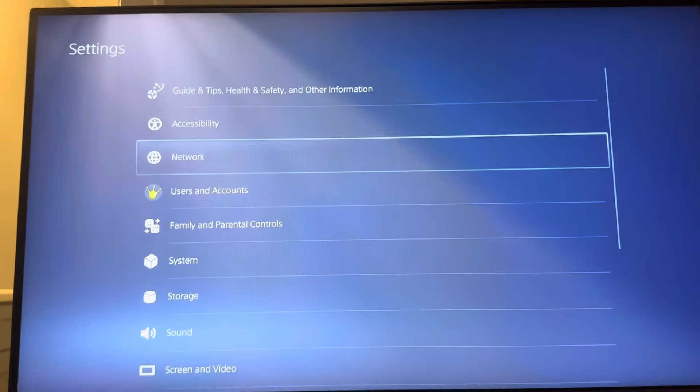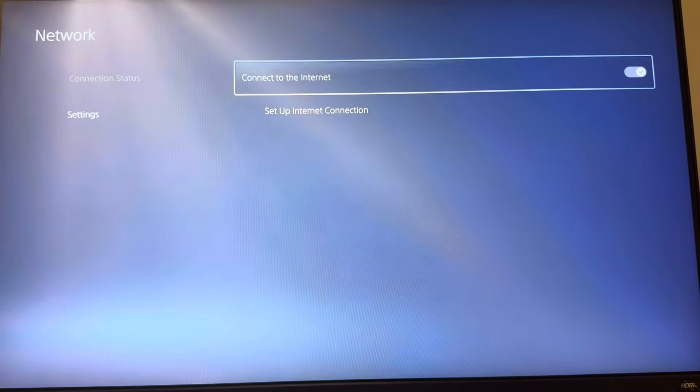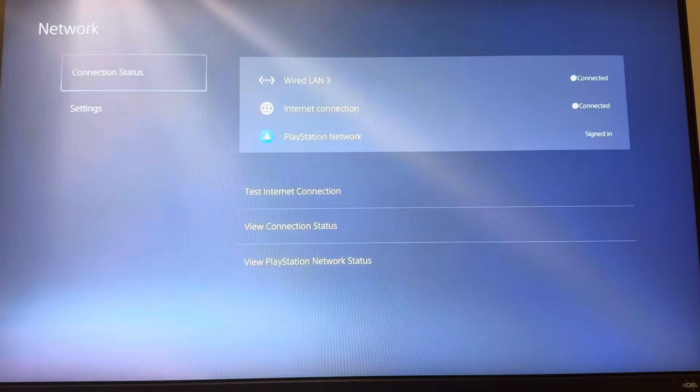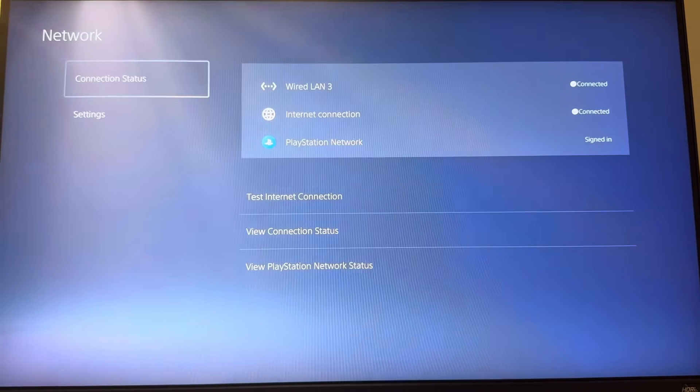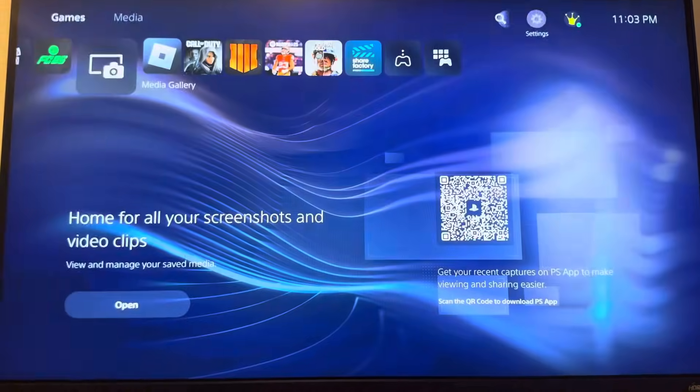You can also go to settings and network and check your connection there. You can try messing around with your DNS settings as well. You can also try turning Wi-Fi off on your phone and other devices to make the internet connection better. Those are some things you guys can do.